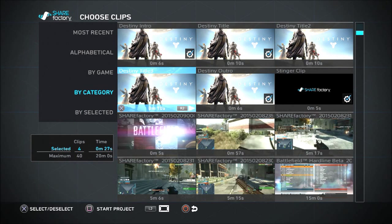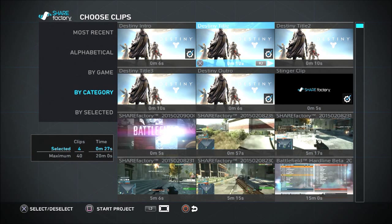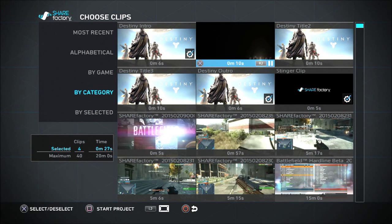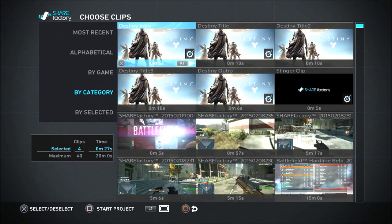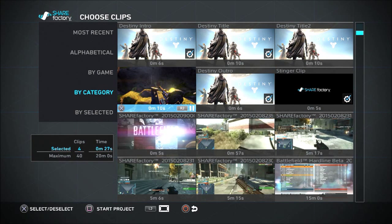If you want to check out how the themes look and how long they run, just press R2. There you go. I tend not to use the titles because they just run for too long and it's a bit boring, although you can edit them. I like my video intros and outros to be snappy and fast, getting right into the action. But you can edit the ten-second clips, tailor them to how you want, and put your idents or social media addresses in there.